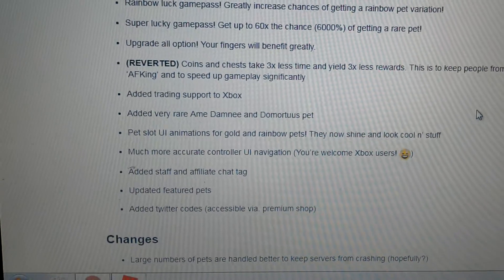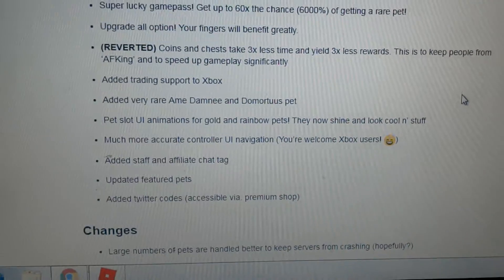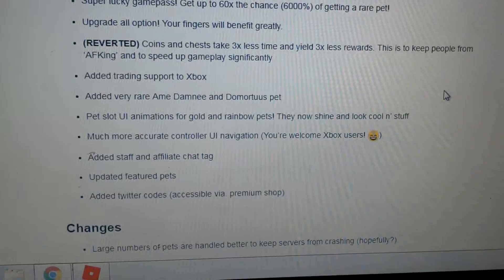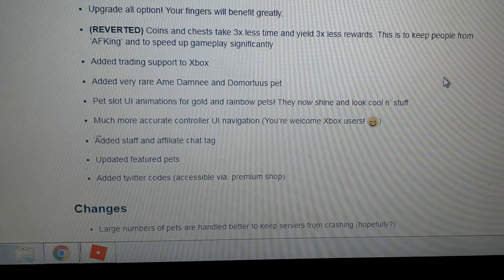The added very rare AIM, Dommie, and Demortis pet — pet slot UI animations for golden rainbow pets, they now shine and look cool and stuff. Much more accurate controller UI — you're welcome, Xbox users.